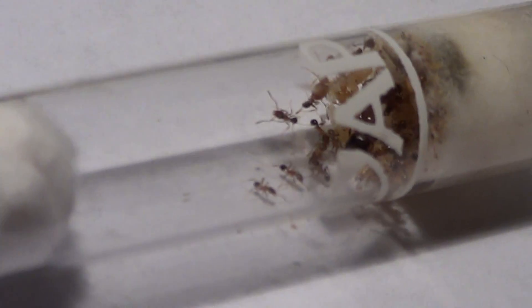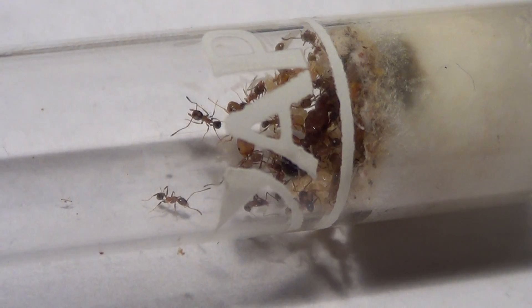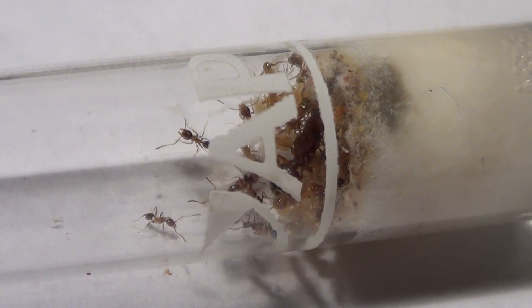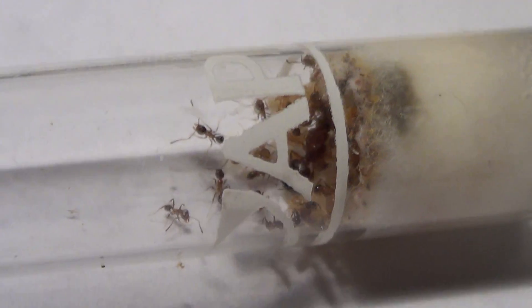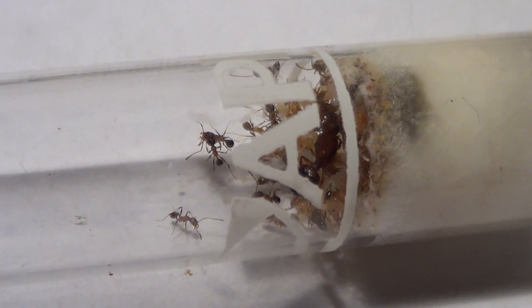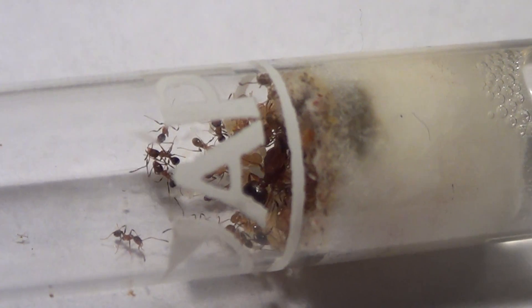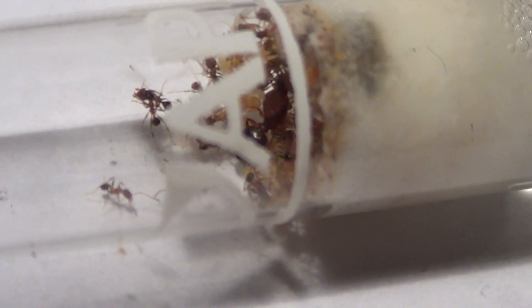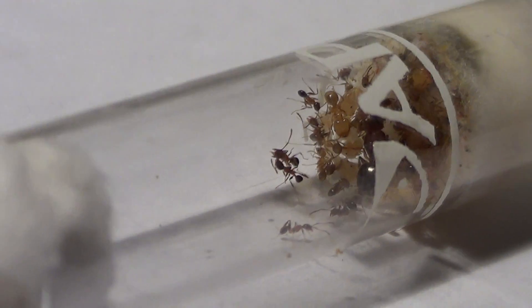Next is my big-headed ant colony. There's the queen right there. I brood boosted this colony as well. This colony originally had three nanitics and a few eggs when I caught them. I brood boosted them with a lot more pupa, and in about a week's time they went from three workers to about 18. They have major workers now, which usually don't come for a very long time. There's a major right there next to the queen.